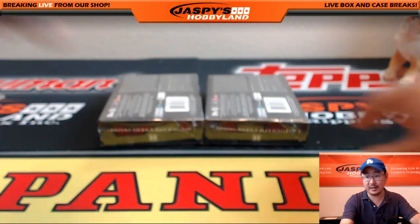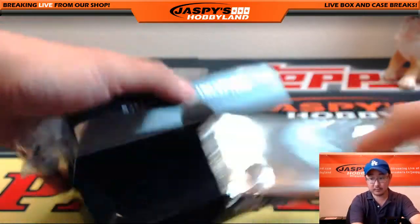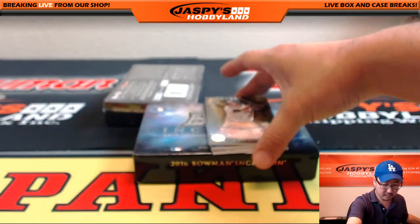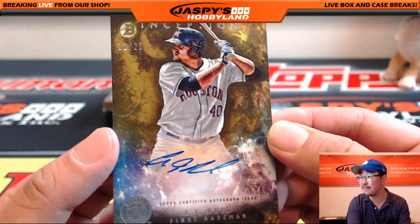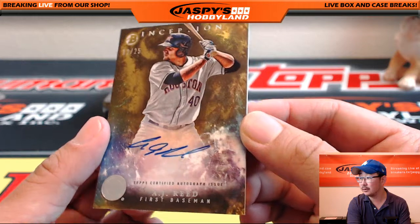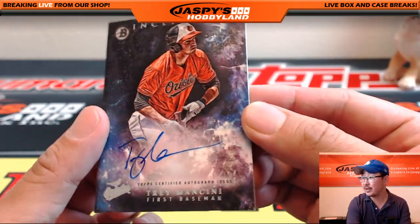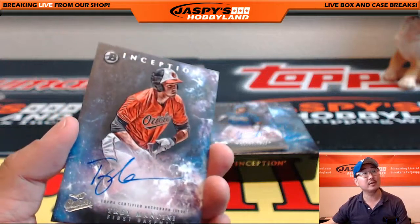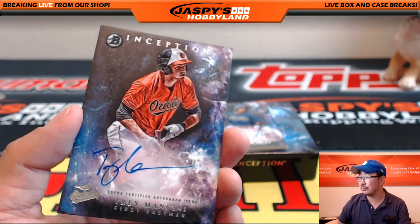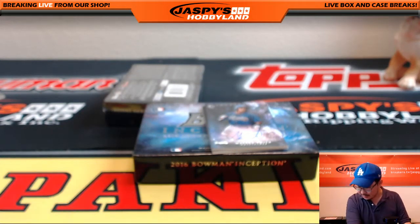Two boxes to go, ladies and gentlemen. Nice — 12 out of 25, A.J. Reid, Houston Astros, going out to Kevin N. Trey Mancini for the Orioles. Speaking of the Orioles, I believe the Dodgers are finishing up a game with the Orioles right now — still tied at four in the bottom of the ninth on July 6th, 2016. Anyway, that's an autograph for the Orioles, going to Mike Carlosi.